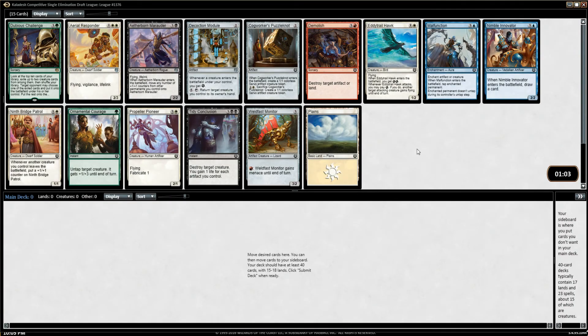Hello everybody, welcome to this week's version of Full Force. We're going to be going over plus one plus one counters this time. If you haven't been to Full Force before, what we do is we try and get a specific archetype and force it into the draft. We're going to try and go in a specific direction — probably ending up in green as a main color almost for sure.